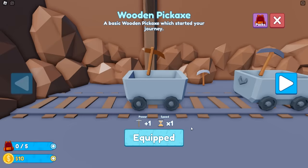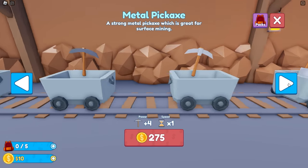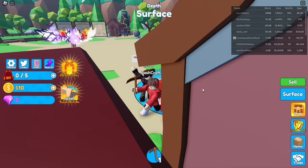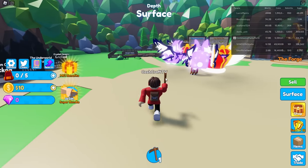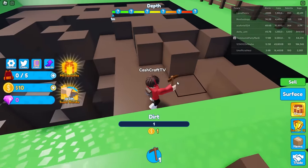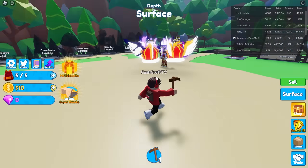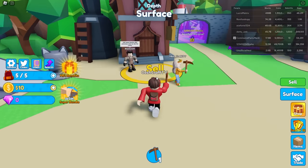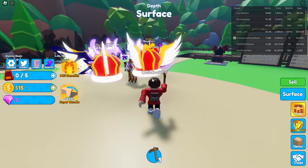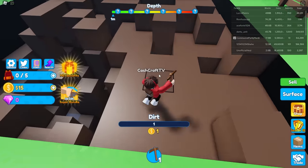There's a shop over here where you can upgrade your tools. We can get a stone pickaxe for 35 monies and a metal pickaxe for 275. I'm gonna try and get that stone pickaxe real quick — I only need 15 more monies. I'm gonna get it before you! My backpack's still full and it won't sell. There we go, now it did.